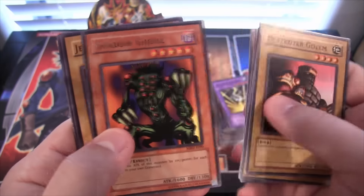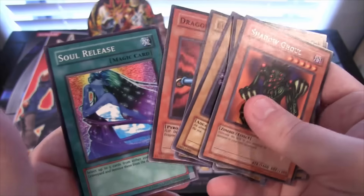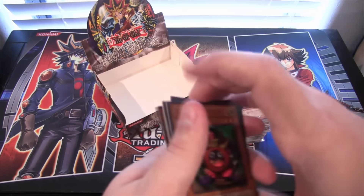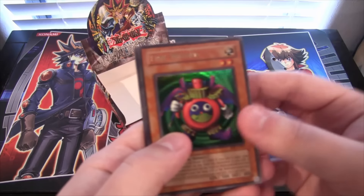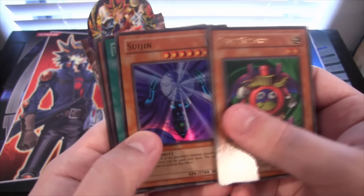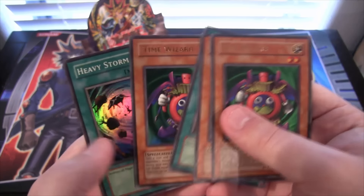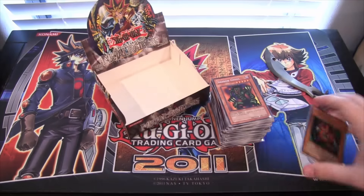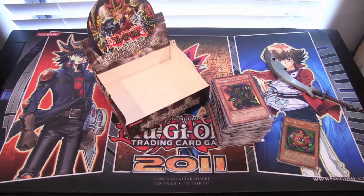And the last one we have is Shadow Ghoul. So yeah, that is the box opening. We did pretty good — I'm really happy. It's an older box, it's always fun to open. Getting Time Wizard is really cool, especially getting double Time Wizard and getting Heavy Storm like that. Still a cool card that could come back — you never know what Konami's going to do. They bring back a lot of older cards like that.